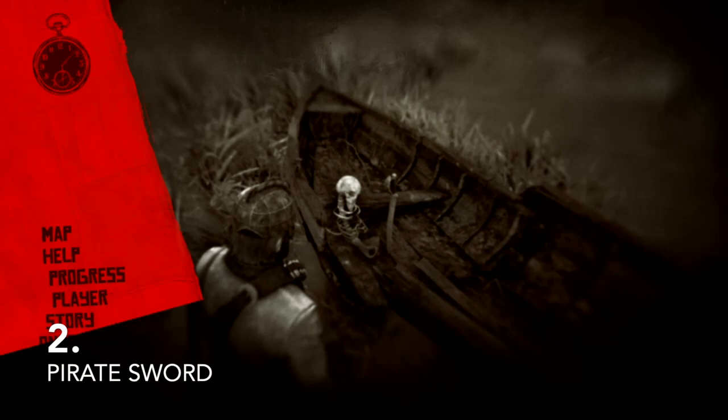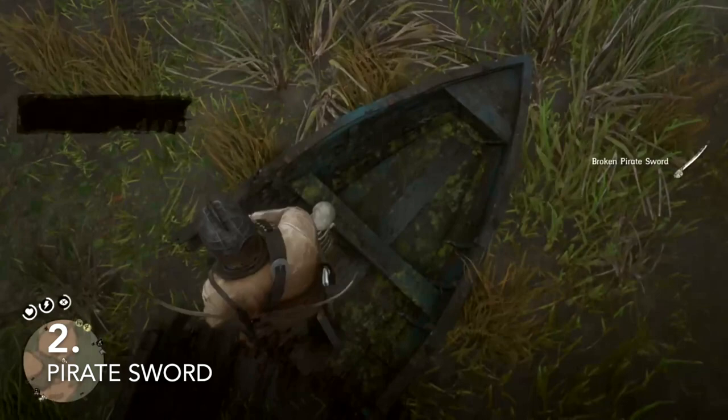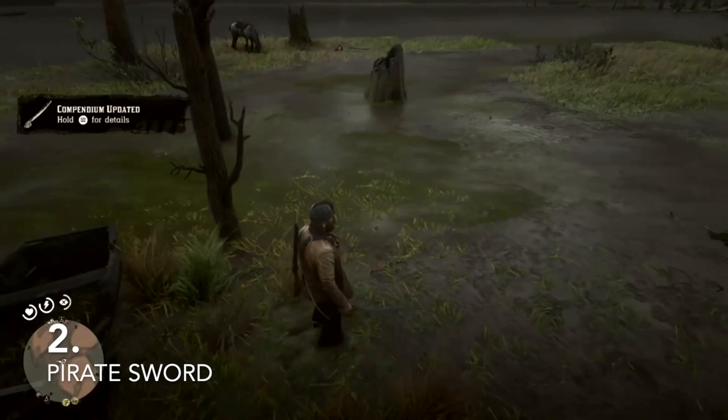Once you go onto the island I've pointed out, you find it on a shipwrecked boat. It's an insanely cool weapon. Here's what it looks like in first person — yeah, it's pretty sick.